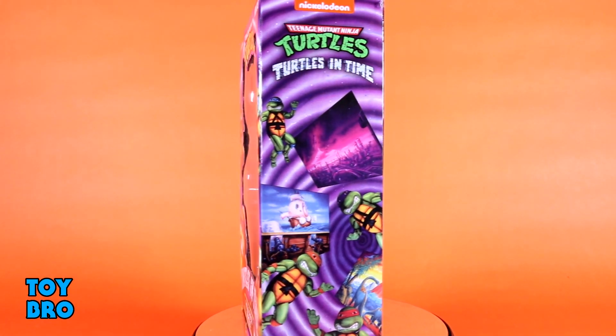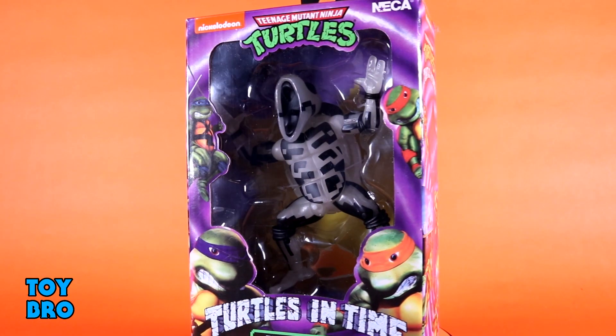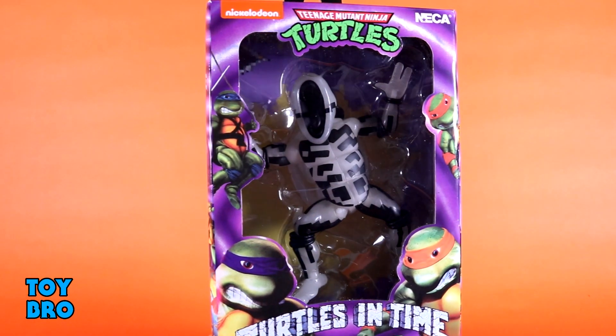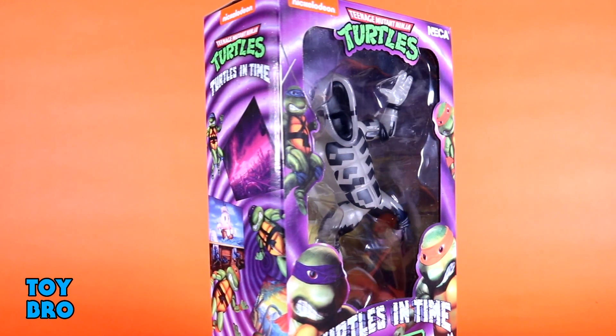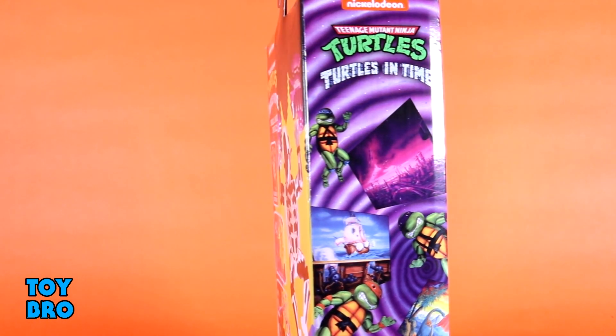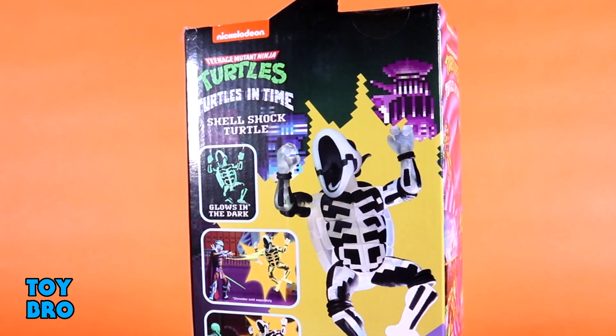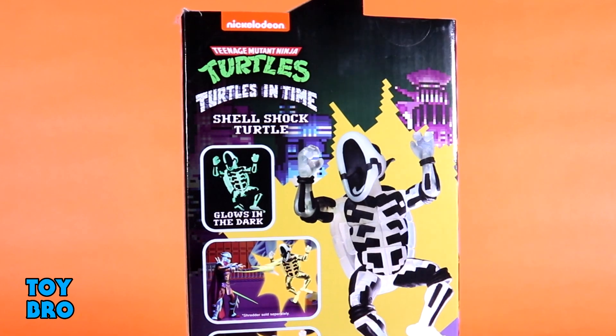We've got this guy in the standard style box for the arcade line, so it's got the big window and the purple motif with all of those goofy ninja turtle suits that lined the actual arcade cabinets back in the day. You've got some arcade screenshots that run around the packaging, and the back of the box has a few product shots with him, Shredder, and a foot soldier, plus a big shot of the turtle being shocked. Good presentation, consistent with the rest of the line.